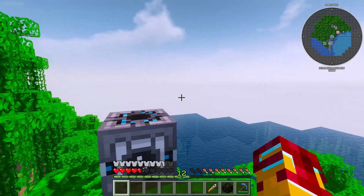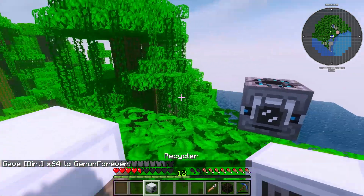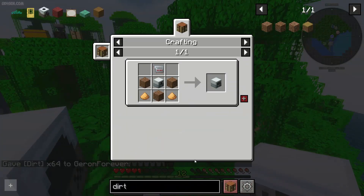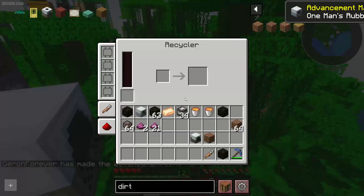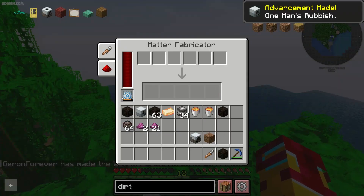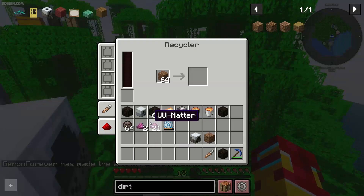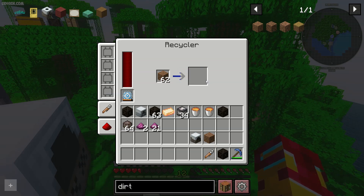Now, we must craft scrap with the recycler machine. You can craft the recycler like so — not very expensive. But how does it work? You put any item, find an energy source, for example this. And after that, we have a chance of around 1 in 6 that this thing turns into scrap. It is a random situation.